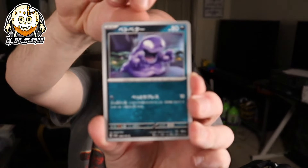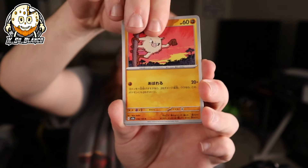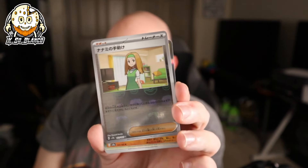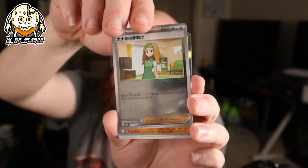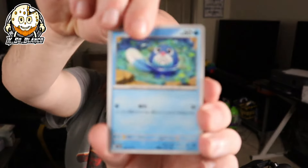Starting on the right-hand side now. Comment down below — what do you think we're going to get for the Master Ball on the right-hand side? We got Grimer, Tentacool, Mankey. We got a Master Ball — Daisy's Help. I'll take it. I'm not sure exactly what the value on that one is, but I know the Erika one is the big Master Ball when it comes to trainers.